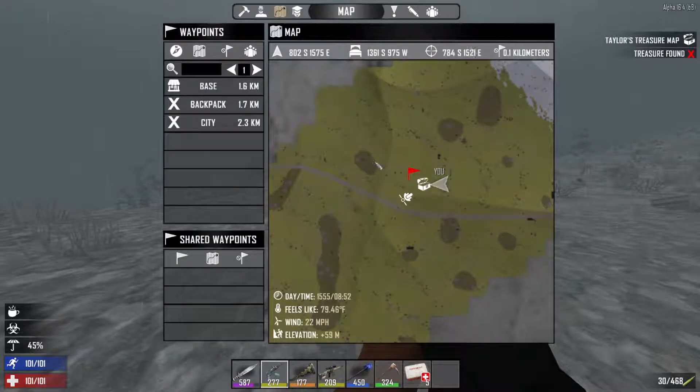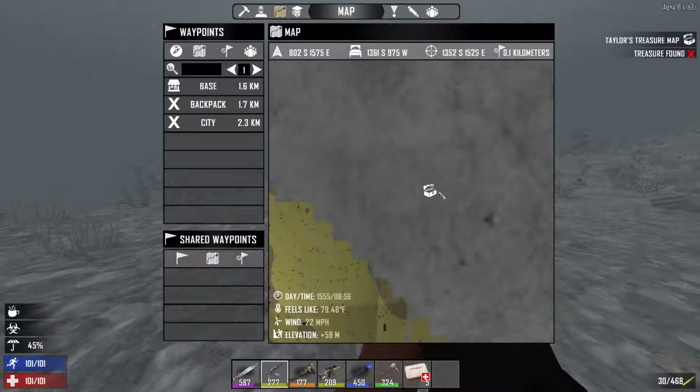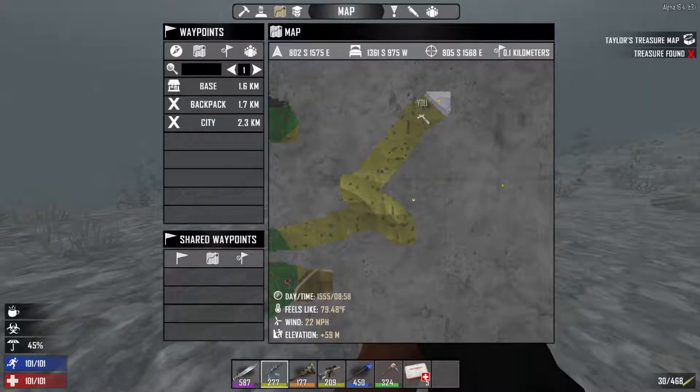It'll take you right to that treasure map. If I wanted to go look at Claude's treasure map, do the same thing — you see that's 552 meters away and it takes me to where that is. I can zoom out and see how far that is; it's not very far from where I am right now. So probably when we get done here we'll scoot on over to the other one.